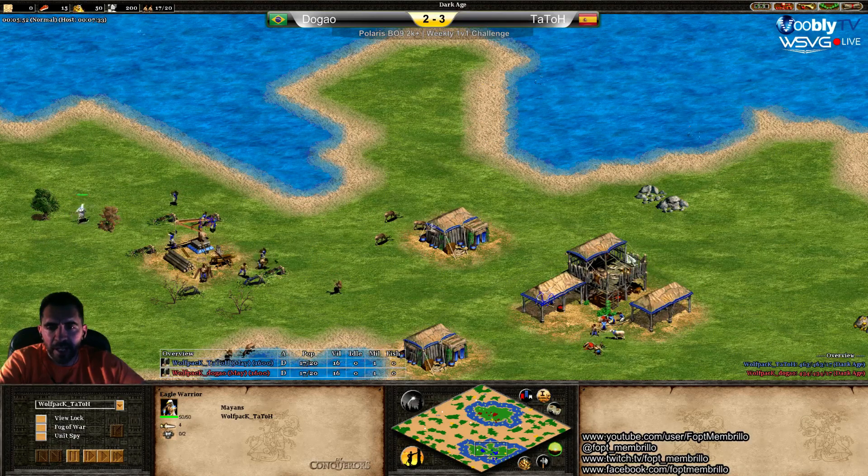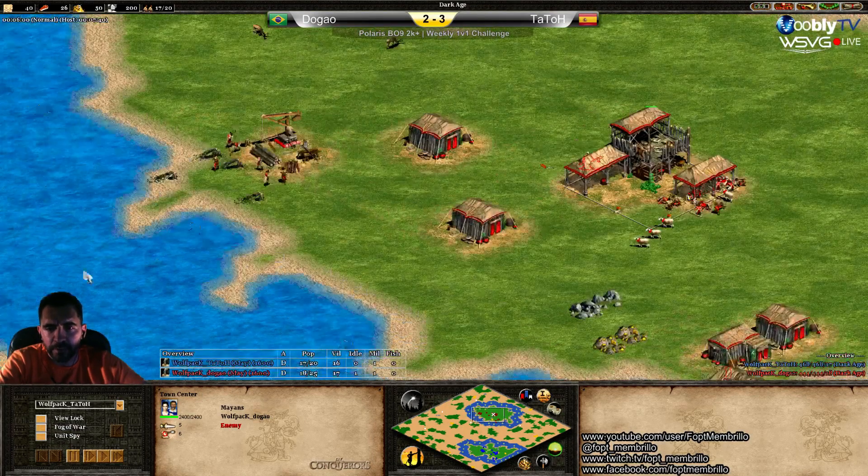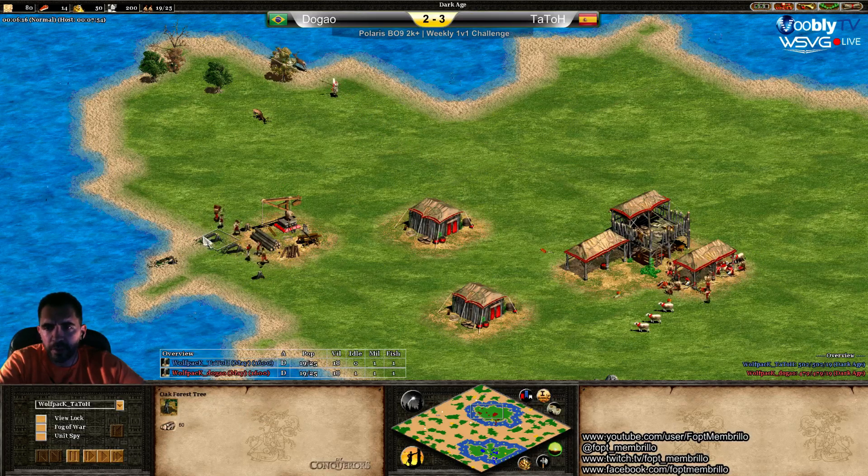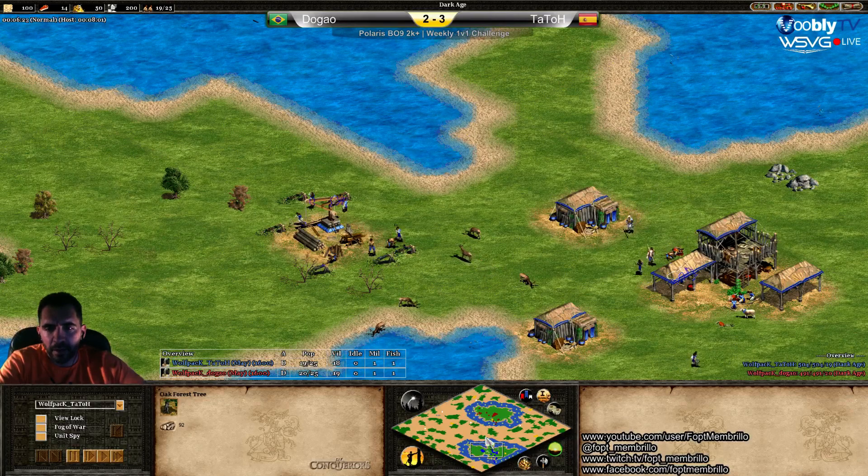Mostly I care about the villagers, the idles, military, and fishing ships — all that information is right there in the main view. Look at the wood for Dogao: he almost took all those trees already, so he might need to make another lumber camp.